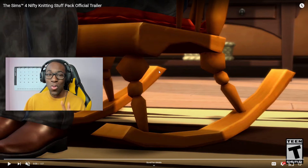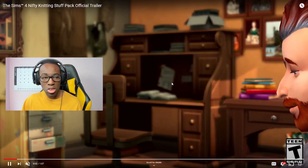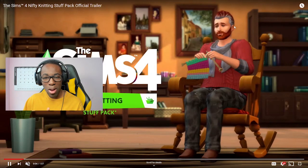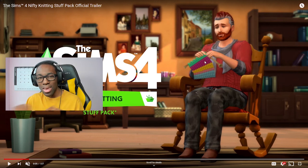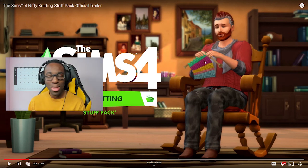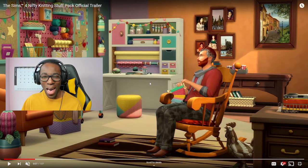Nifty Knitting — it's not a race, you gotta go slow and steady to win the race. Already off the bat I can see a rocking chair, which is really great. Children and toddlers can actually sit on the rocking chair. We can already see a new hairstyle, a new knitting action, a new sweater and pants. This entire pack basically is Agnes Crumblebottom from The Sims 2 — she was knitting crazy in The Sims 2, so this entire pack is for her.